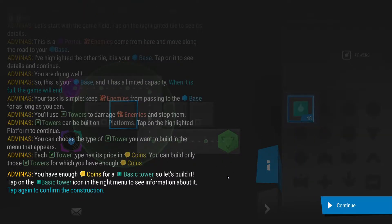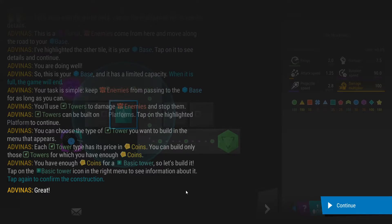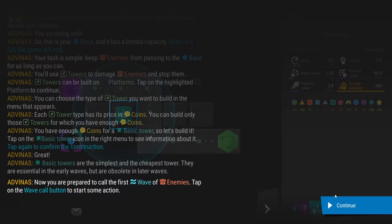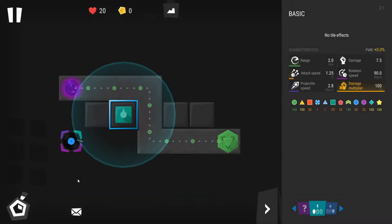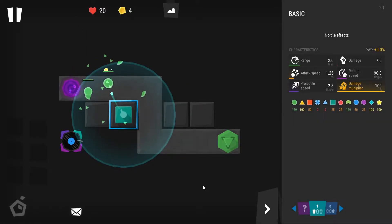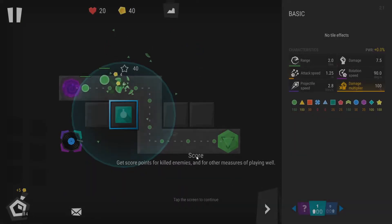I have enough coins for a basic tower, so let's build it. Basic towers are the simplest and cheapest tower — they're essential in the early waves but obsolete in later waves. Now I'm prepared to call the first wave of enemies. That's the wave call button down here. Regular enemies take full damage from simple towers but have a little protection from more complex ones. You gain score points and coins from each killed enemy.